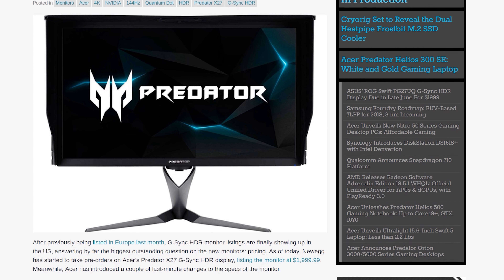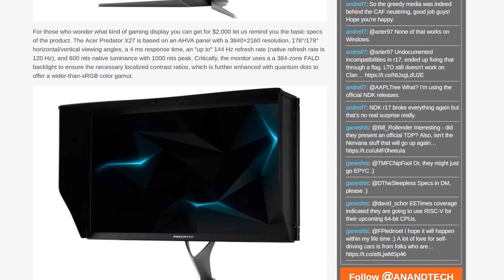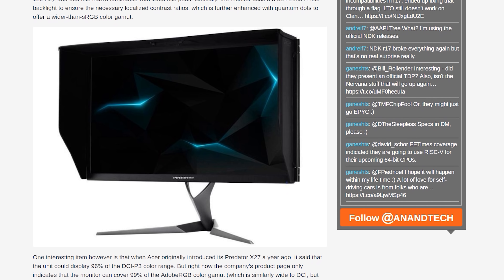Acer and ASUS have finally announced their 4K 144Hz G-Sync HDR monitors with a proper release date and pricing. The Acer Predator X27 will ship on June 1st with a $1,999 price tag, while the ASUS ROG Swift PG27UQ will be available later in June for around $2,000. Australian pricing for the ASUS model will be $4,499 — yes, a US $2,000 product costing $4,500 here, which is pretty outrageous. Both monitors use the same AU Optronics 3840×2160 AHVA panel with a 144Hz refresh rate, 1000 nits of peak brightness, 384-zone FALD backlighting, and Quantum Dot enhancement with 96% coverage of the DCI-P3 gamut. They also support G-Sync HDR for a combination of Adaptive Sync and HDR simultaneously.